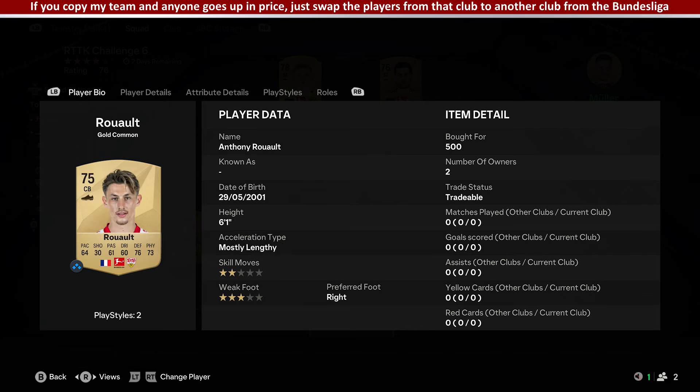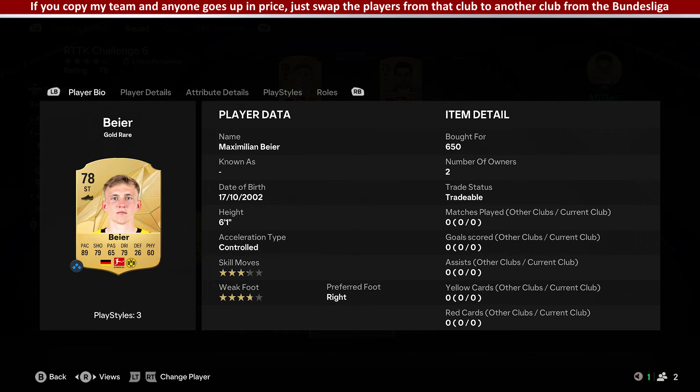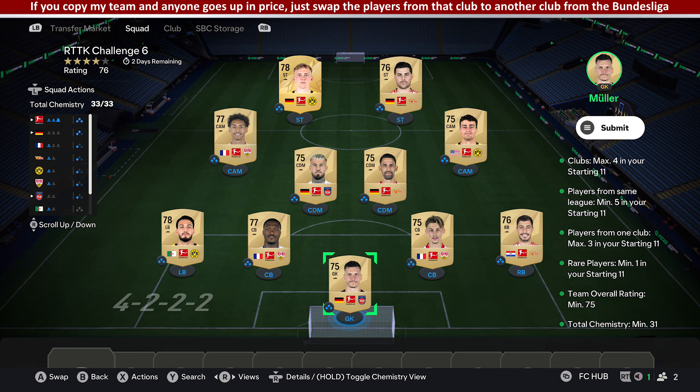The common cards here are only 500 coins, 450 for him, left back at 550, but the other ones are all 500 coins. The rare card though is 650, and that completes this one. This SBC is very simple — just 11 players all from the same league, using four different clubs.